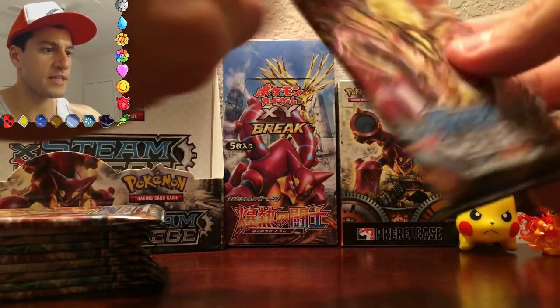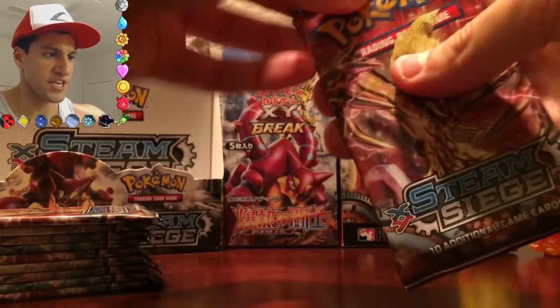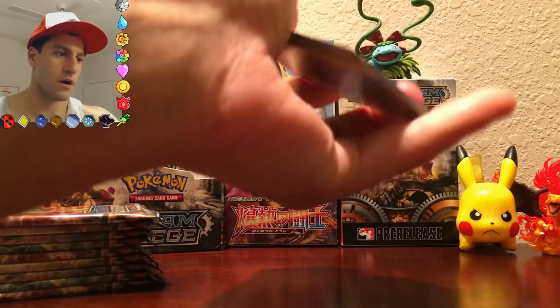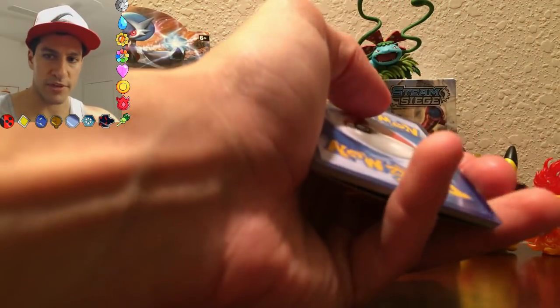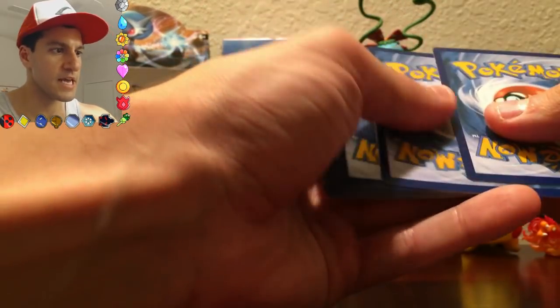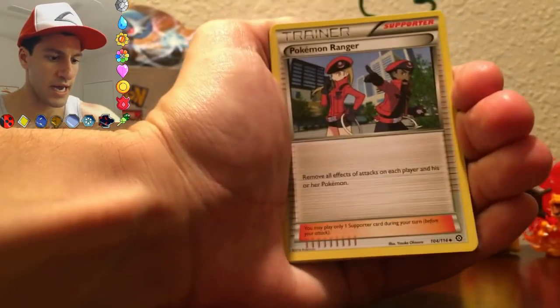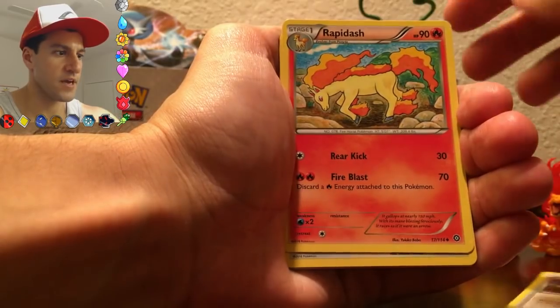Continuing on with the Yveltal Bacon Break — that would be a good card. I'm gonna go to IHOP after this, which if you don't know is a breakfast place, and I'm gonna ask them, 'I want a Yveltal,' and they're gonna know exactly what I want.